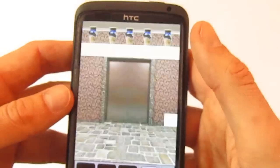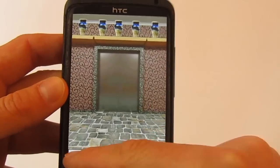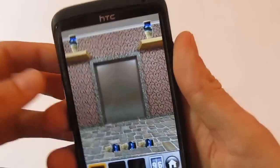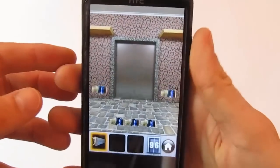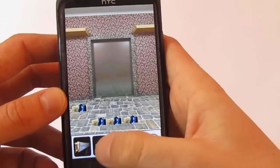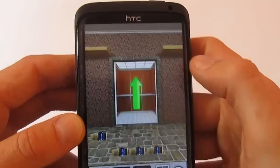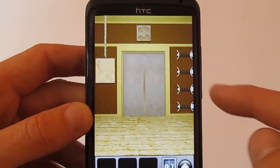On level 96, you have to use this thing just there — just push it down. Then you have to check your phone like that and you get the key at this position. Use it there and open the door to go to level 97.